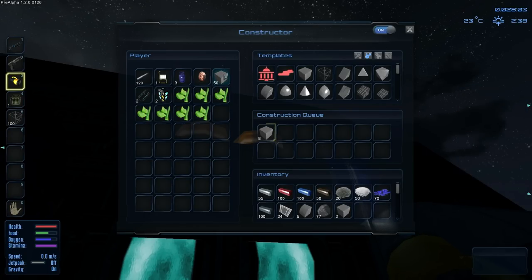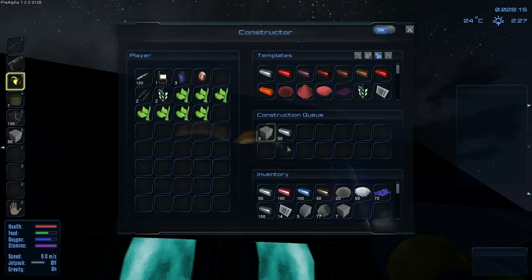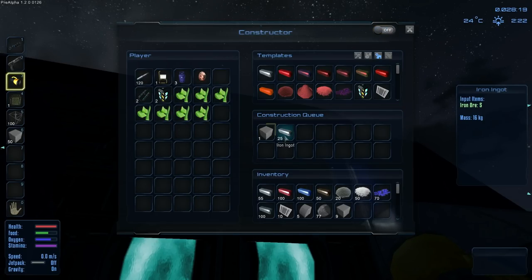Let's continue with the hull blocks. I think I can only make like ten more of them, but we'll take these on out, have a look, and see what we can accomplish. This is gonna be a little bit of a construction episode, so if you're not into that I apologize. After construction's done, I'm probably gonna queue up a whole bunch of iron ingots.